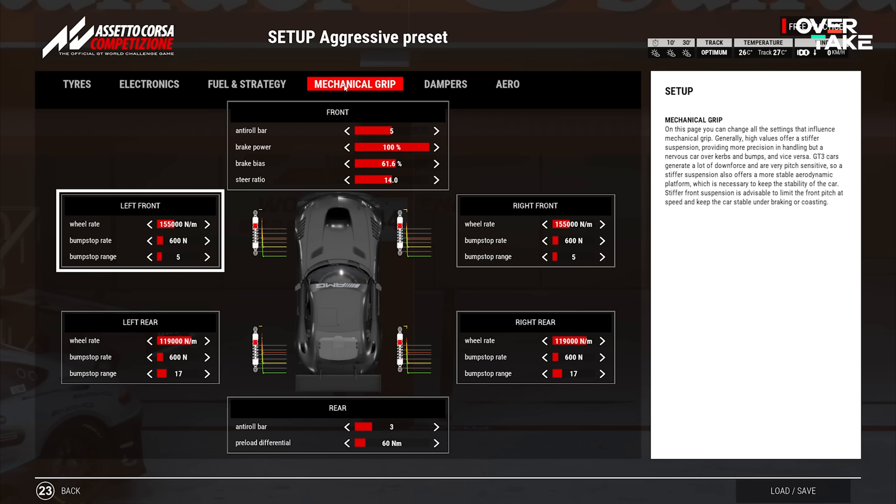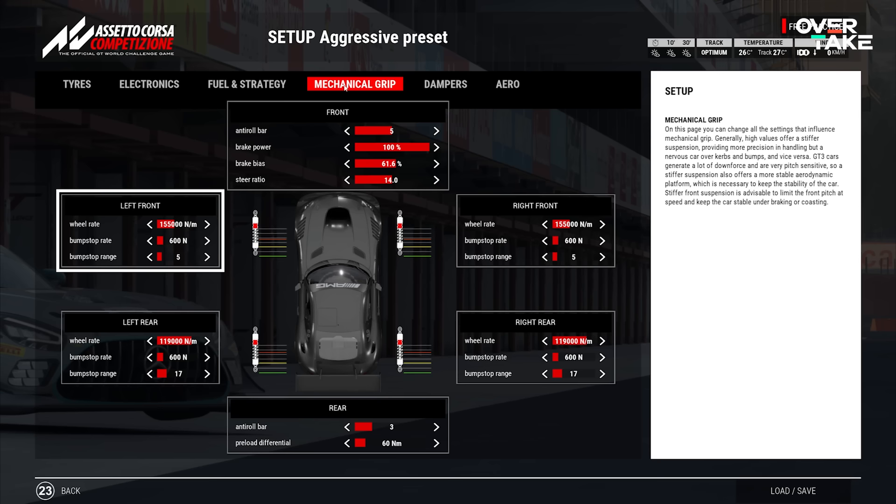But what about slower turns? This is where the mechanical grip tab from the setup menu comes into play. Here you can set the roll bars, bump stops, and other settings that will influence the mechanical grip of the car — in other words, how much grip you can generate with your tires alone.